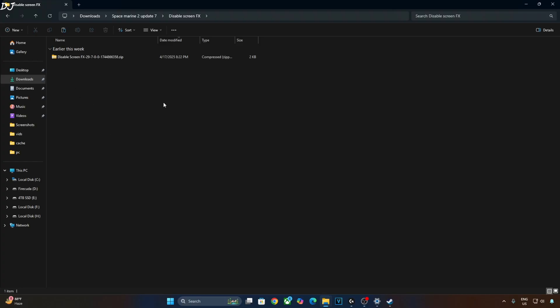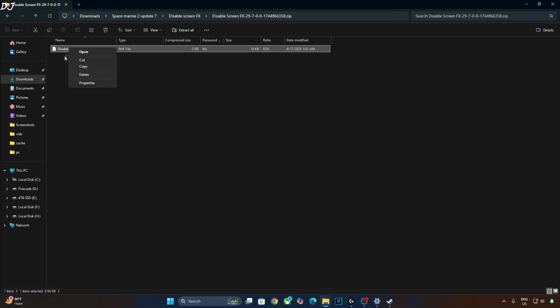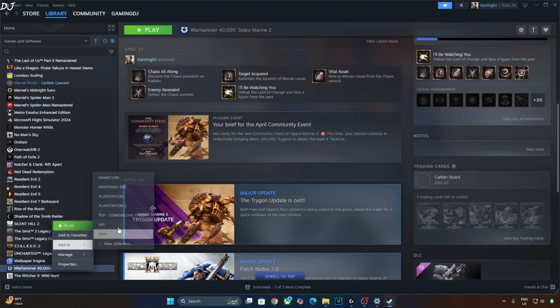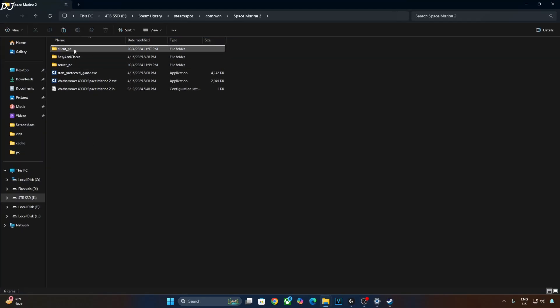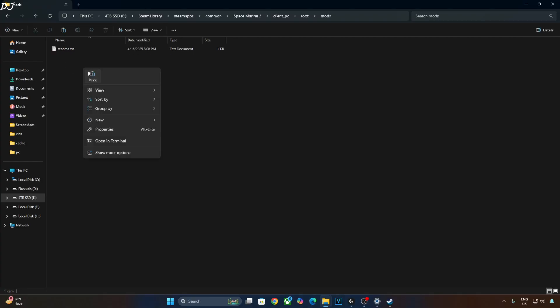Now I will install the Disable Screen FX mod. Open the mod archive file and copy the pak file. Open the game's install directory. Open the Client_PC folder, open the Root folder, open the Mods folder, and paste the file here.